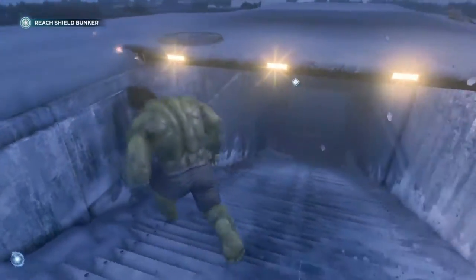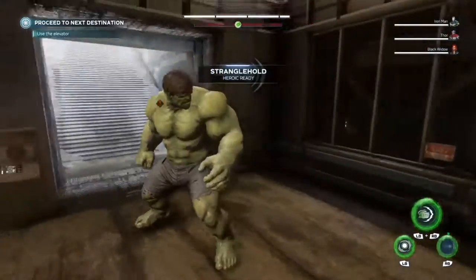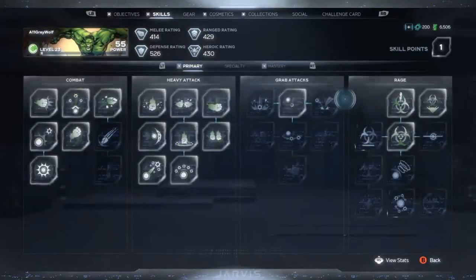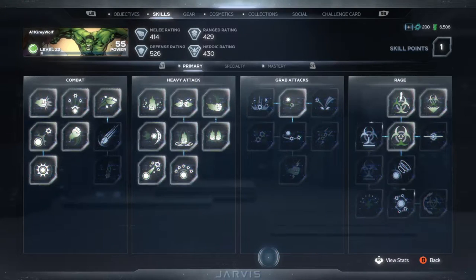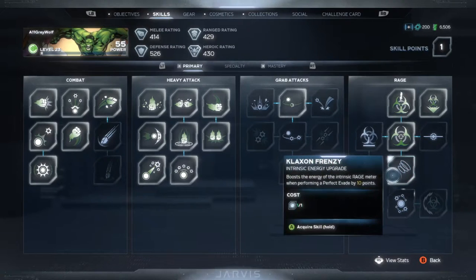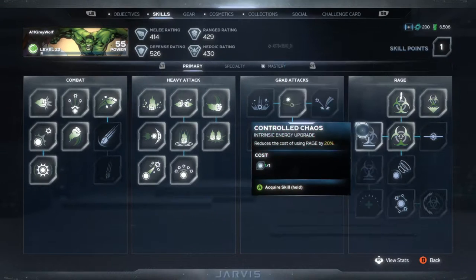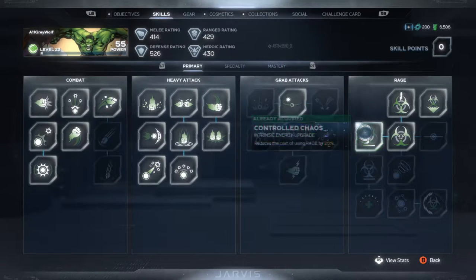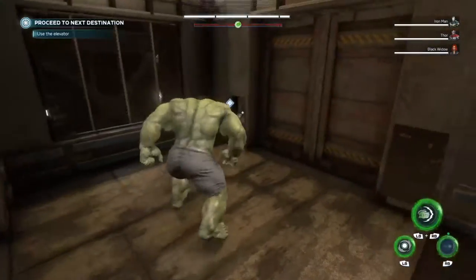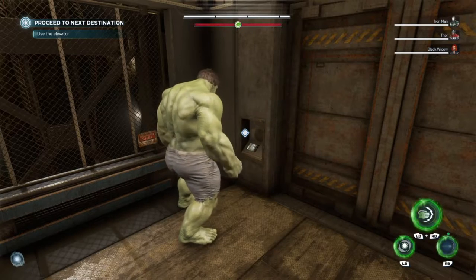I suppose we should invest that skill point before we head down. I'm making a conscious decision to get primary skills up before I go for masteries. Getting some rage stuff is probably a good idea for Hulk since it's one of his main things — let's reduce the cost of rage. It is quite expensive I find, and the cheaper it is the more we can use it.